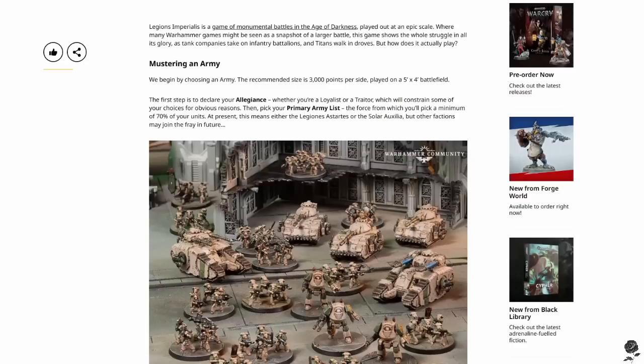So the first step: allegiance — loyalist or traitor — which constrains some of your choices. Then pick your primary army list. Interestingly, they talk about allegiance but they don't talk about legion here. Surely there will be legion-specific rules, but whether we get them in the core rulebook — maybe we will, maybe we won't. I'm calling it now: perhaps there are no legion-specific rules outside of your general loyalist or traitor choice within the core rulebook, and that will come later in expansions. I'm hoping not — I'm hoping each of the legions does have their own little rules. Wait and see.